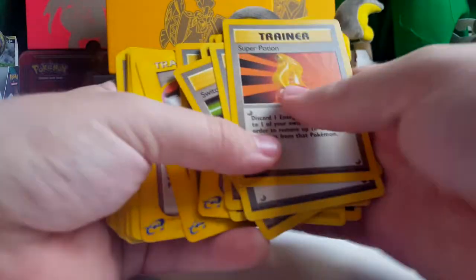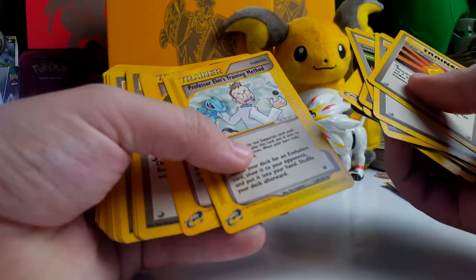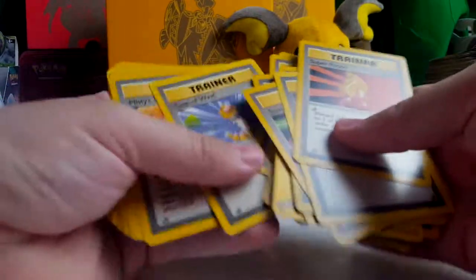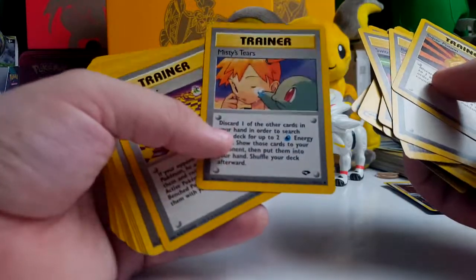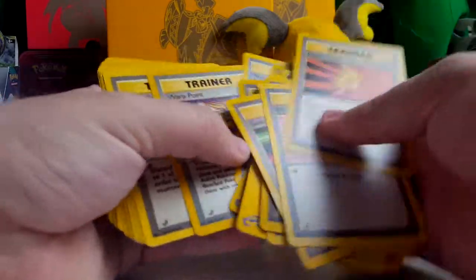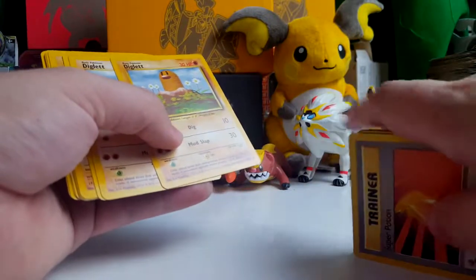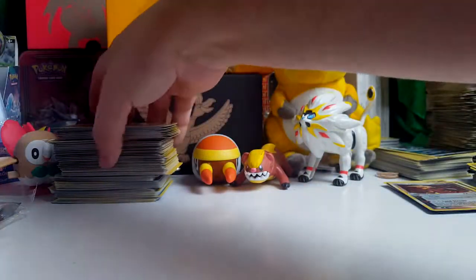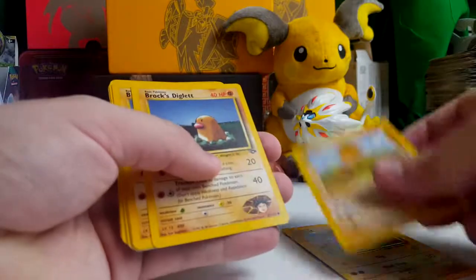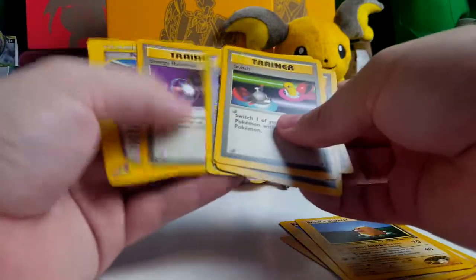Hopefully this glare isn't too distracting — I feel like the glare is really bad, so I apologize. Oh, that's cool — Professor Elm's Training Method. Misty's Tears. Oh, that's sick. I think that's the one they had to ban in Japanese or whatever, change the artwork for. Okay, here we go, here's some Pokemon. We got Diglett, Diglett, Brock's Diglett, Brock's Diglett, and then more trainers.